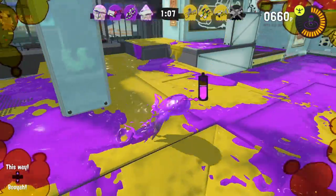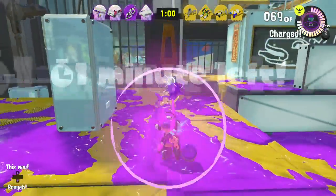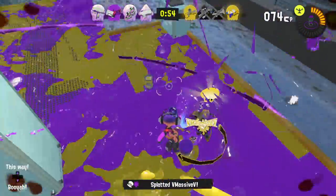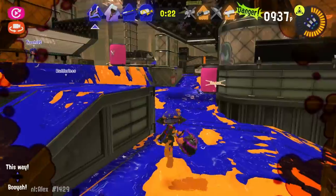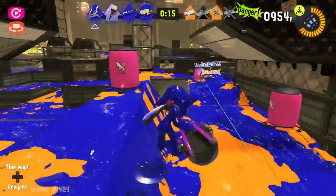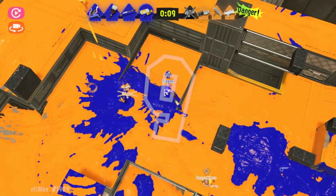This next tip might be one of the most important on the list: ink over enemy ink when possible instead of un-inked ground. Why? Because you get certain points for inking un-inked ground, but when you ink over enemy ink, not only do you get points, you also take points away from your enemy — so it's essentially double points. It's easy to just go inking un-inked areas, but it's just as important to ink enemy ink because it gives you points and takes points away from your enemy, and that can decide if you win or lose.